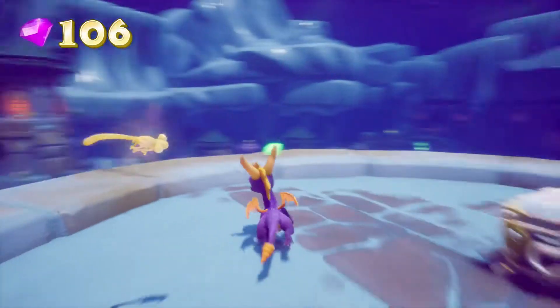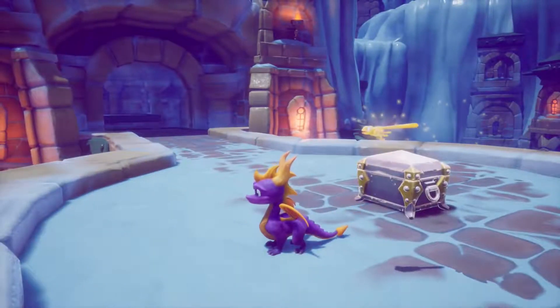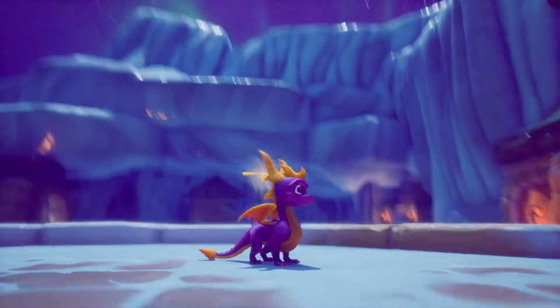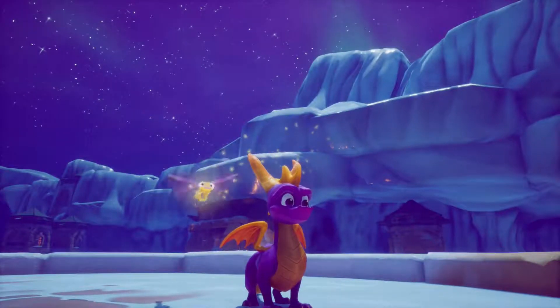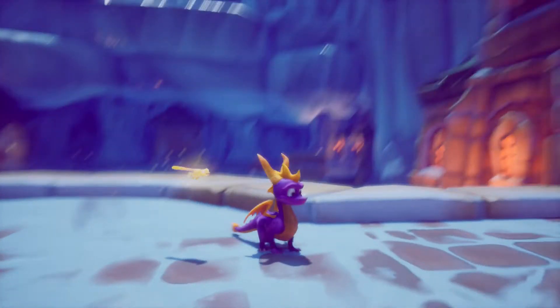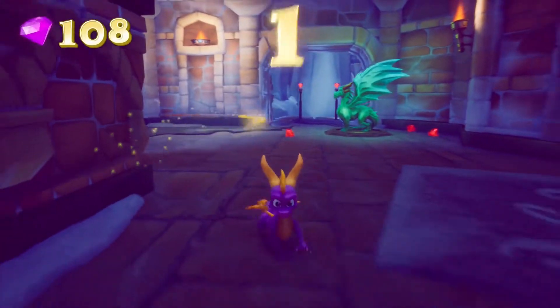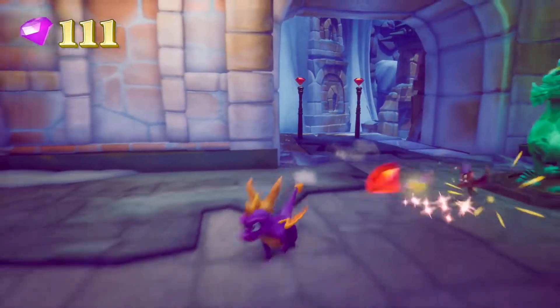There we go - we've already reached our first hundred gems. There's a key somewhere - where might this key be? Onwards. And into a wall, as usual. Let's get these gems - priorities, after all.